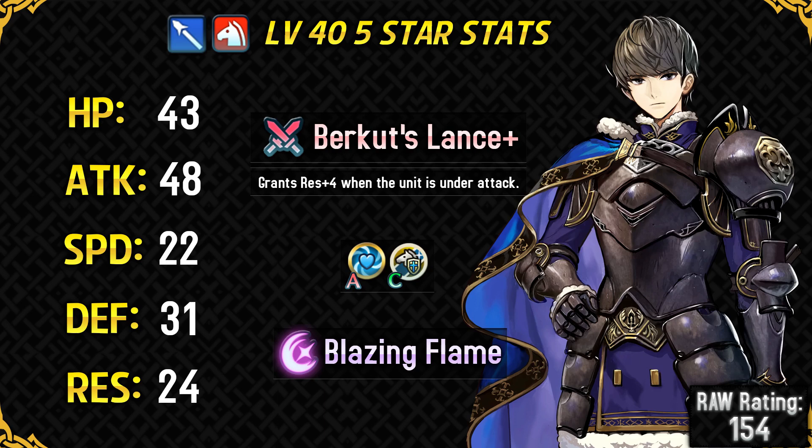I was really hyped for Burkut — I even predicted he would be the next grand hero battle unit before he was announced or data mined — but he turned out to be pretty disappointing. He didn't deserve this treatment and could have been a much better unit, because in Shadows of Valentia he's a formidable opponent. The fact that we already have top tier free-to-play cavalry units like Xander and Camus makes Burkut look quite inferior. He's an average unit with his default kit, but can become much better with skill inheritance investment.